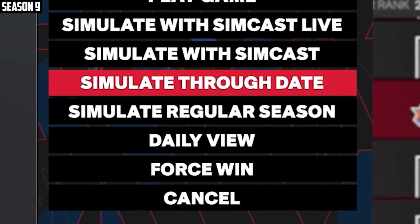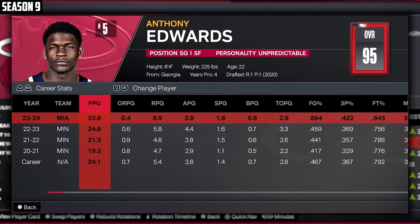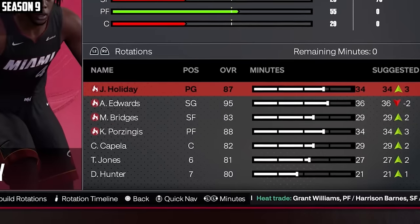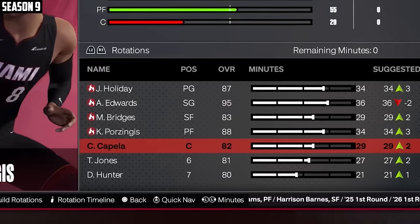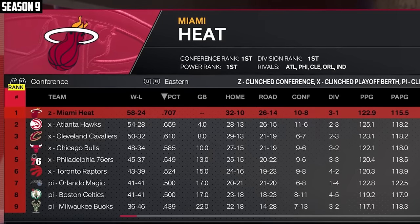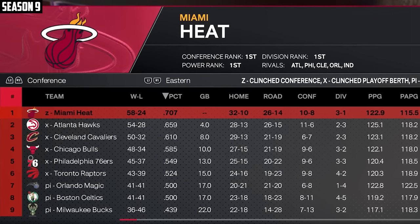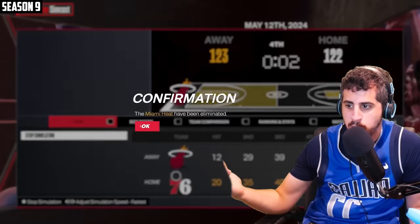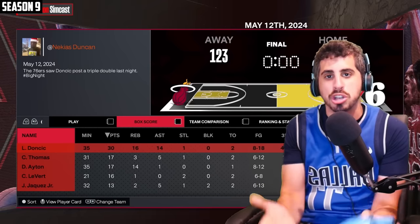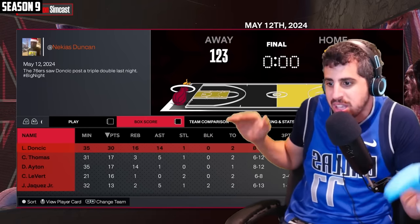This is what happens when you're allowed to draft top players — Ant is carrying us. We're going to try to get Porzingis for four first-round picks and they took it. This team could win the chip: Drew, Ant, Mikal, Porzingis, Capella. Shea gets an MVP. We finally get a player make second team All-NBA. We were the first seed in the East — what happens when you get to draft a top-10 player. Even as the number one seed, we were going to get swept. We were down 3-0. If you just have Luka, you win. That's it. It's stupid.